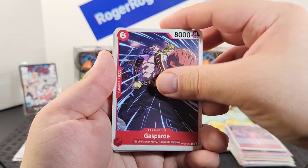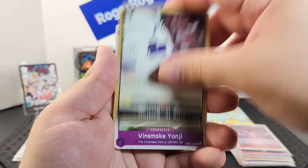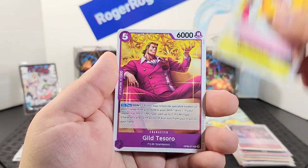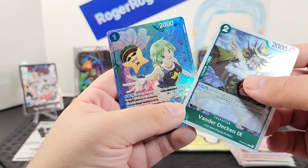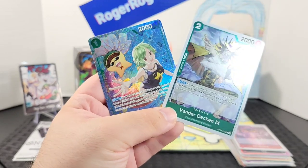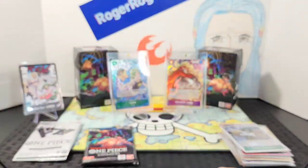Starting this pack with Gaspard, Garp, Koshu, Tokiyake, an event, another event, Yonji, Kumasi, Catviper, Guiltstro, and Vanderdecken — wow, alternate Keimi! This is our second-to-last blister booster and we got an alternate art.